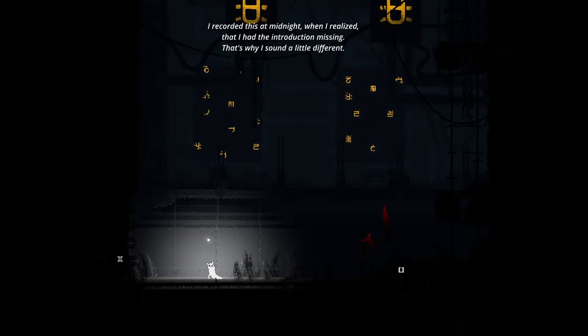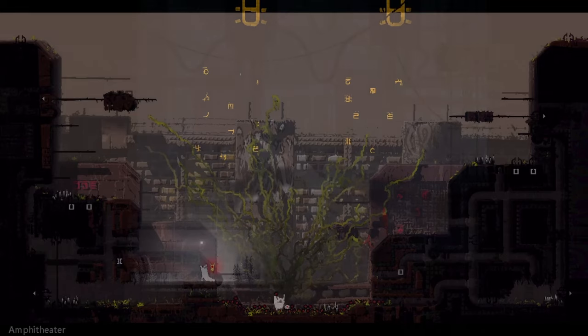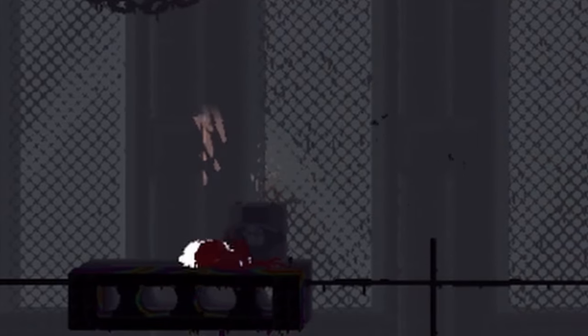For the absolute beginners out there: Artificer is the slugcat you play as in the Artificer campaign. The Artificer is able to stun enemies, can take spears out of walls, cannot swim — so avoid areas with a lot of water — and she can maul enemies.